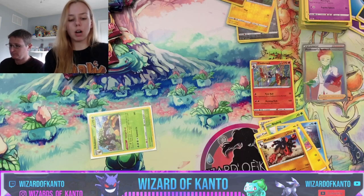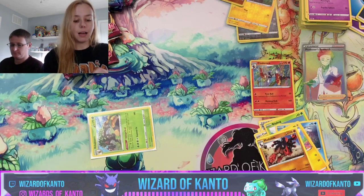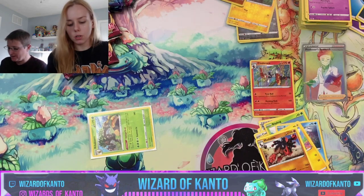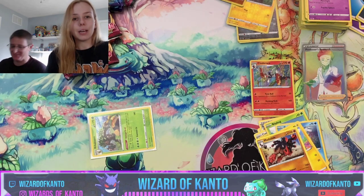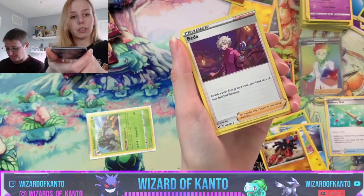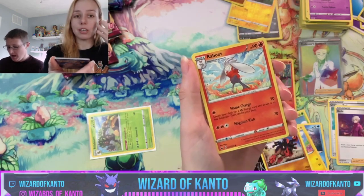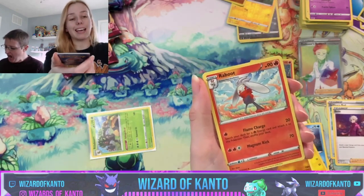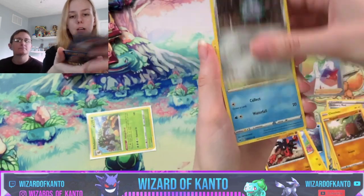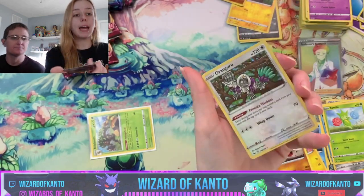Last pack magic! I promise I will show you the code cards — one ultra rare or above pull is not bad when it's a rainbow rare. Oh wait, we did get two — I keep forgetting because the Cramorant went in his spot. Bede is another very useful trainer card: it allows you to attach more than one energy in a turn. Once you've attached your energy to your active Pokemon, you can play Bede as your supporter card and attach an energy to one of your benched Pokemon.